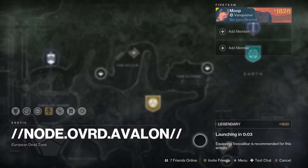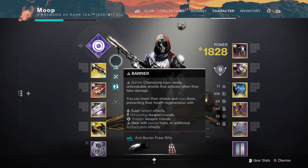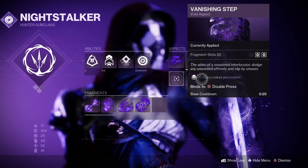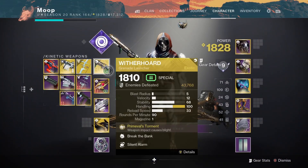Alright, how's it going? Today we're doing Node Override Avalon on Legendary Difficulty Solo Floorless, using Night Stalker Hunter Wicked Falcon's Hallwork, becoming definitely my favourite build of the season, using Witherhorde, Holy Denial, and Corrective Measure.